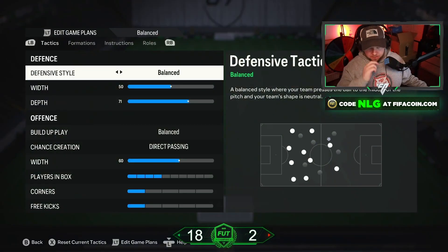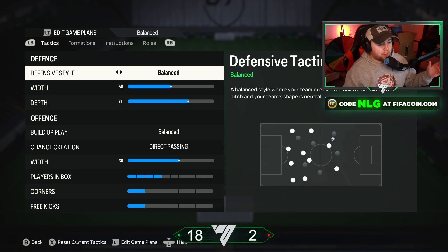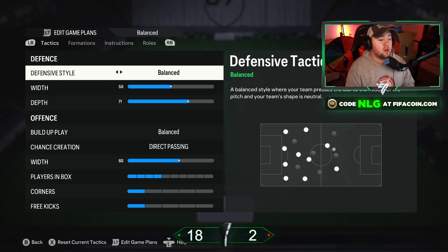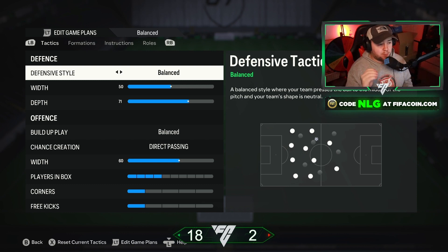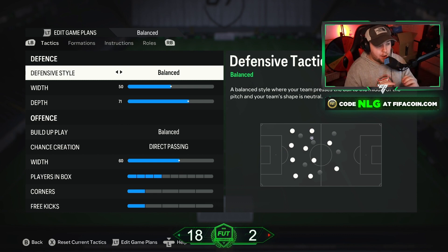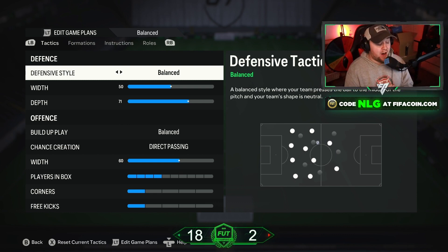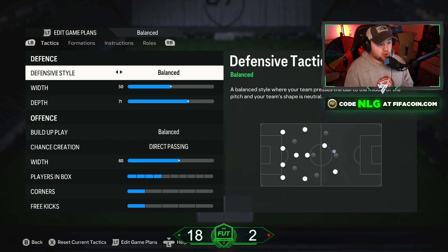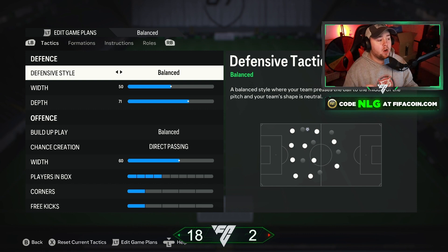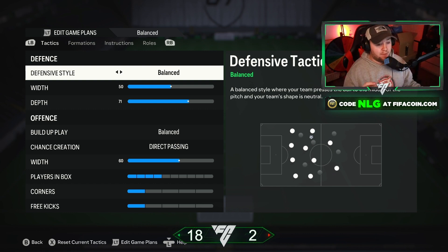For defensive style, we have it set to Balanced. The reason is because we want to have full control of our defenders — as much control as possible. If we want to press, we can initiate the press as much as we need to. I find that a lot of players randomly go into different positions and open up gaps, so with the Balanced defensive style I always find it helps me have more control and for that to happen less.